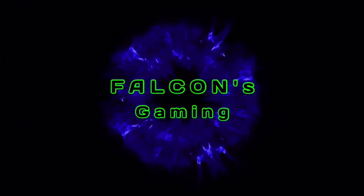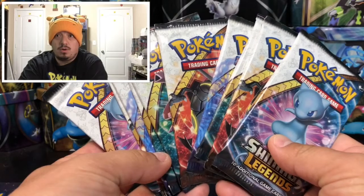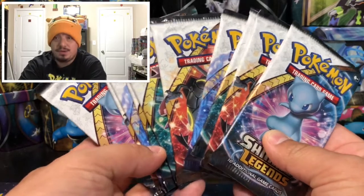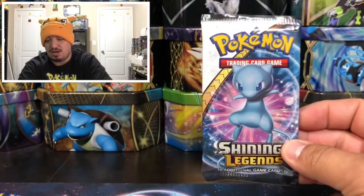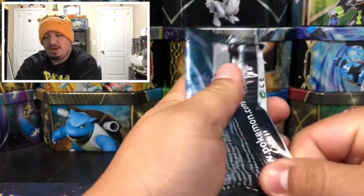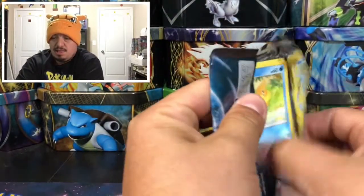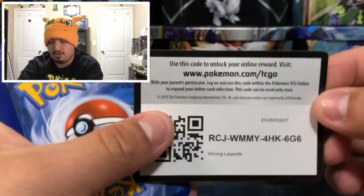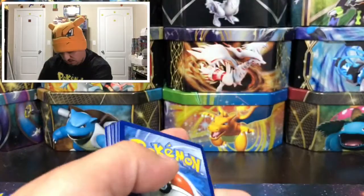No fear, Falcon here! Today we have 10 Shining Legends booster packs to open up and see what kind of pulls we can get. Let's get started with this Shiny Mew right here on the front cover artwork. We're gonna keep some of the codes and give away some of the codes. Here is the first code card for you guys right there.